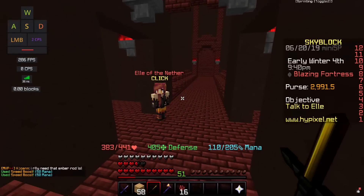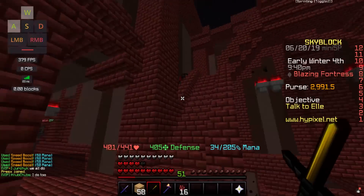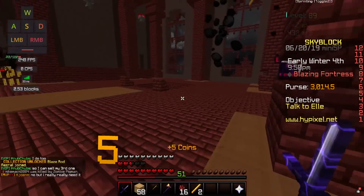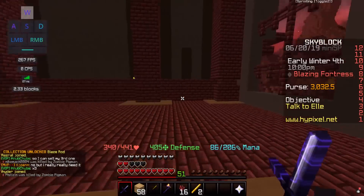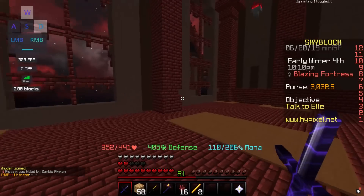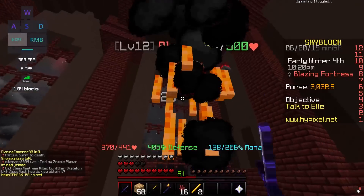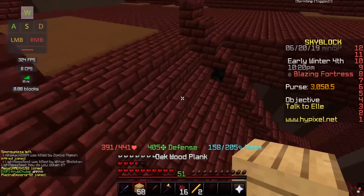There are also blaze here, both inside and outside this building. Basically you want to go all the way to the top — some blaze spawn right up here. It's usually enough to get blaze rods unless you're really grinding the collection, in which case go outside too. They're at the tops of all the towers and also scattered outside, but not near where the magma cubes are — you have to explore a bit to find them outside.